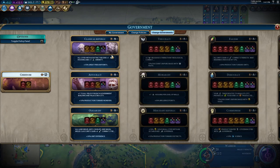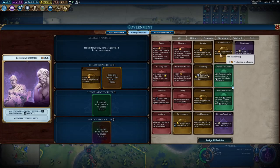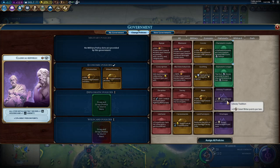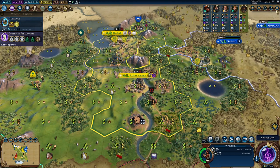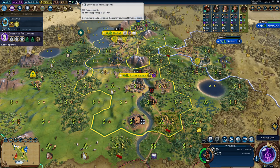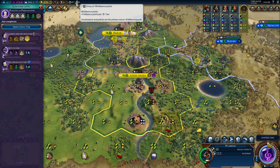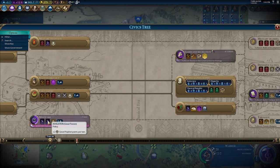Our first government — we should go for Great Person Points because we want to be competitive in that, and it's the best kind of government anyway. Let's go Urban Planning, Great Writer Points, and Influence. You don't actually have an envoy you can spend. In about five or six turns I can also get an envoy here, but this is already gone so who cares.